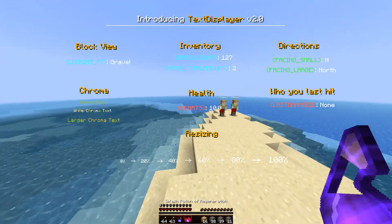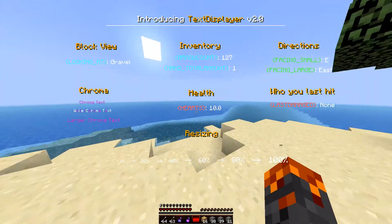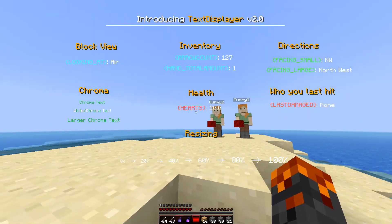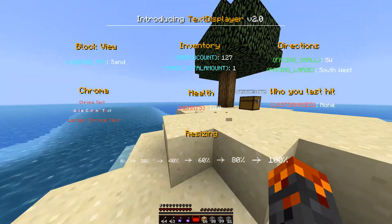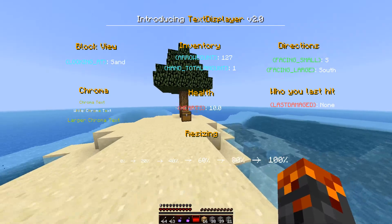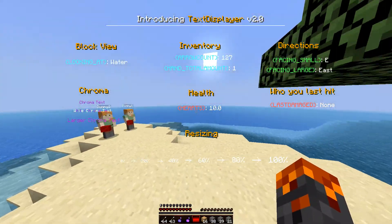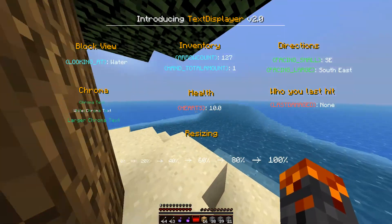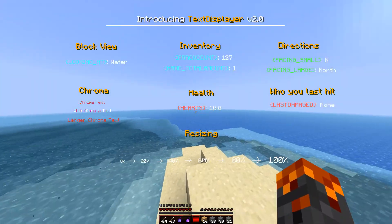Directions is something I especially like. It's basically like a direction HUD - so if you face east, northwest, stuff like that. You've got Facing Small which is just a letter-based one, so it's short, and then you've got Large which is the full words. I'm probably going to use that in quite a few of my videos because I just like it.